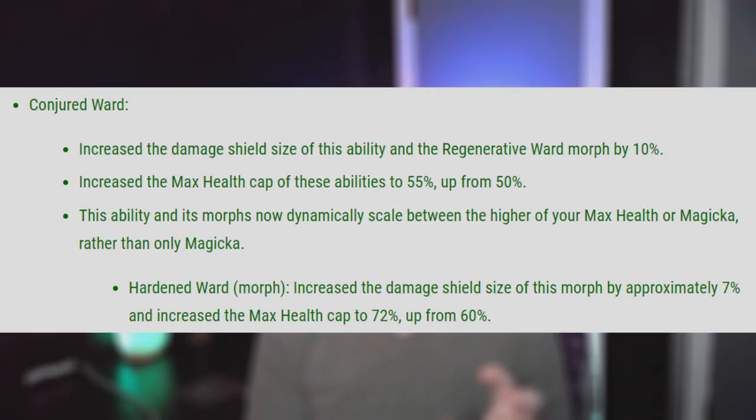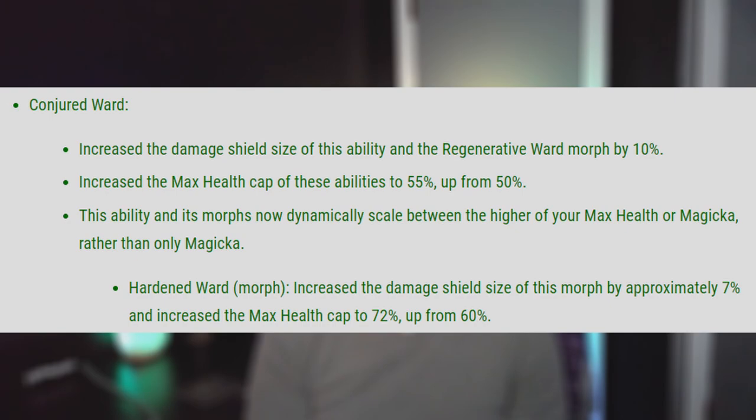On the most recent PTS, ZOS has changed the way wards work. Right now, instead of dynamically scaling from both your maximum magicka and your maximum health, you can either pick one pool or the other to stack into to get increased ward strength. This has led to a misconception of a lot of people wanting to stack into maximum health.